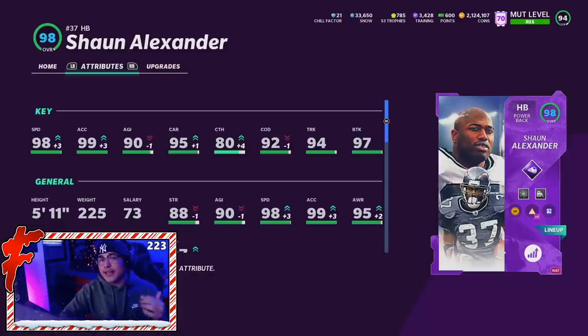So that's going to do it for the Sean Alexander gameplay. Honestly, I have no complaints with Sean today. The 80 catching, the speed, the acceleration, the COD felt good. His height at 5'11" — the card didn't feel too big or clunky. Sean Alexander just felt like a really, really good running back. Definitely a card I'm excited to use more. I do feel like Sean Alexander is kind of a budget version of Bo Jackson, because not everyone will have him on a theme team. On a theme team he's basically Bo Jackson; off theme team he's a slightly worse Bo Jackson. But Bo's going for 800K to a million, while Sean Alexander is probably going to fall down to around 230–300K.